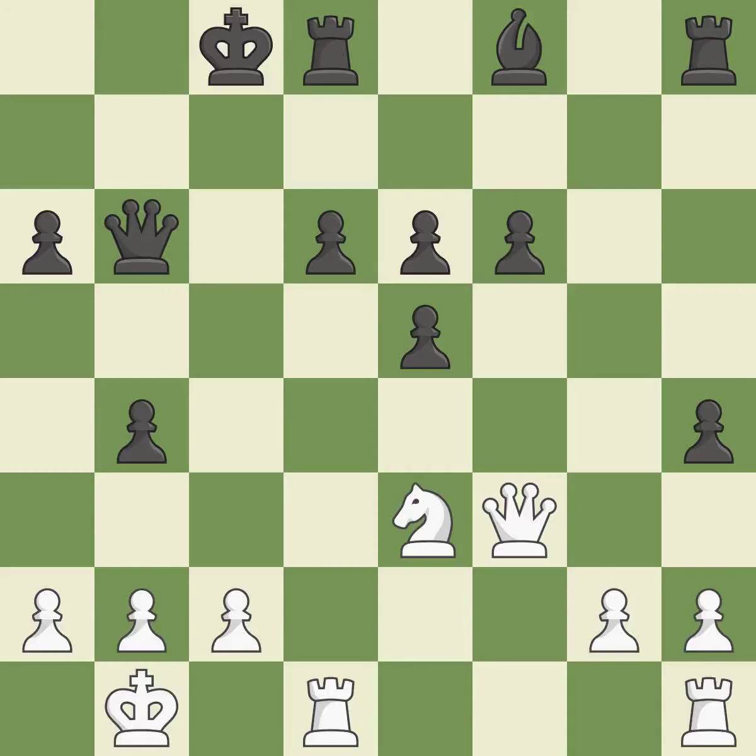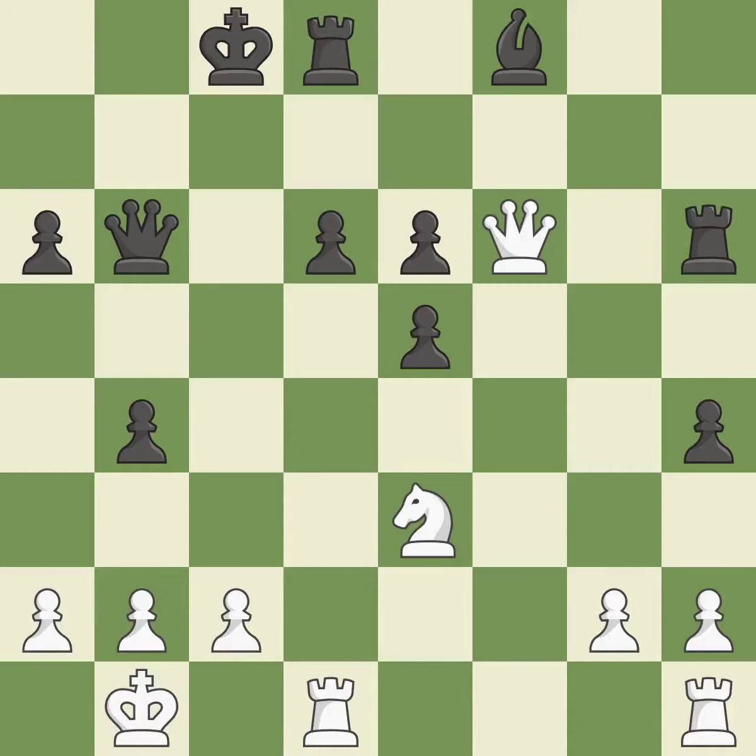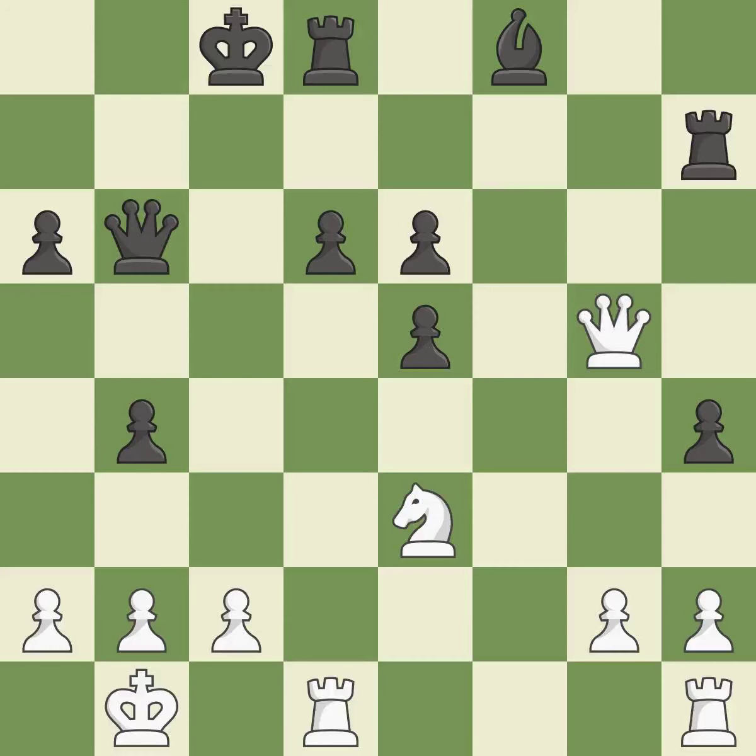This defends the attacked pawn — best. This defends the attacked knight. This threatens to take an open file with a rook — best. This leads to losing a pawn. This allows the opponent to fork pieces — a mistake. There was only one effective move and this wasn't it. This blows the chance to fork pieces — falls flat. This prevents the adversary from forking pieces — good. There was only one good move in that position.